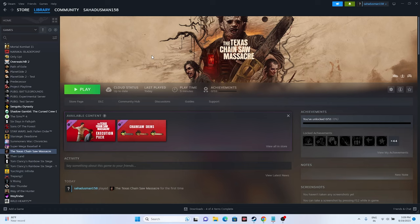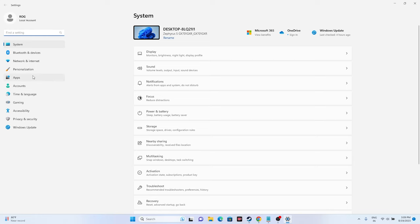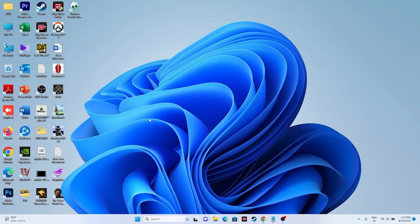Next, make sure your date, time, and time zone are correct. Go to Settings, then Time and Language, then Date and Time. Make sure Set Time Automatically and Set Time Zone Automatically are both turned on.